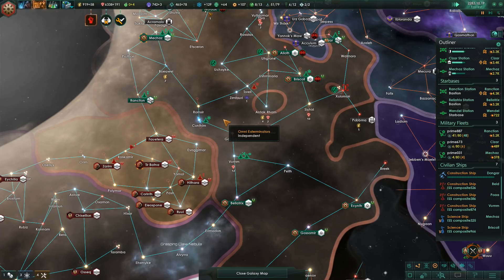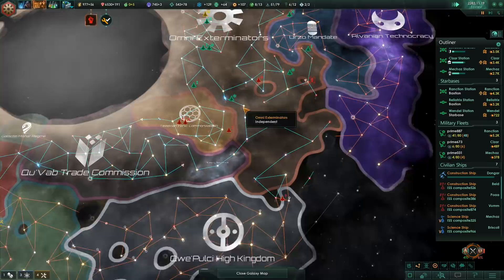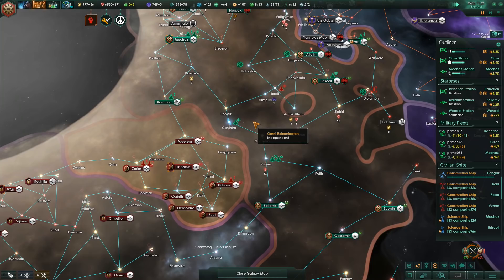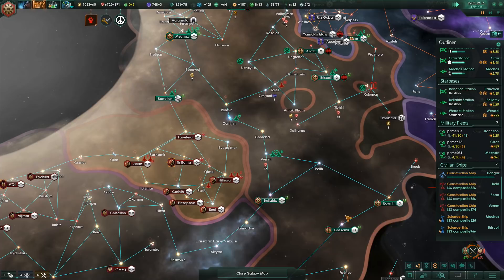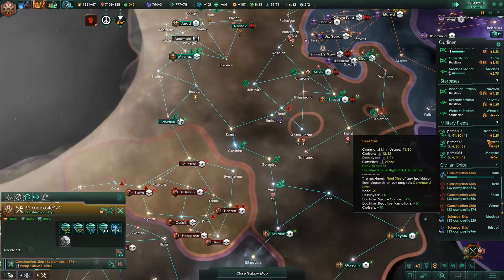It doesn't stop when I zoom into the system level either. It's a little bit annoying because I can't really play properly like this. I'll try, but it might get a little bit irritating. It's already annoying for me, so I know it's probably just as annoying for you. I guess I can scroll with W, A, S, and D for now, but that's not a habit for me.